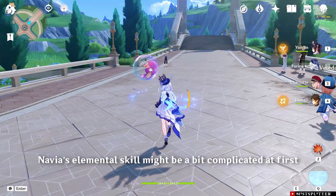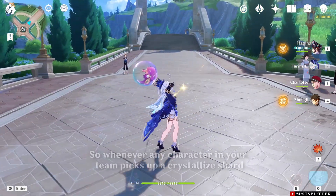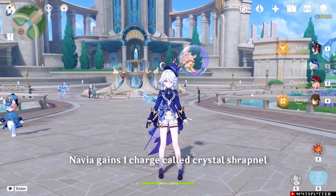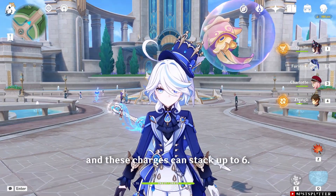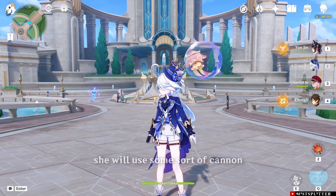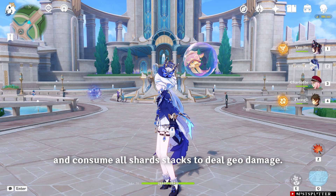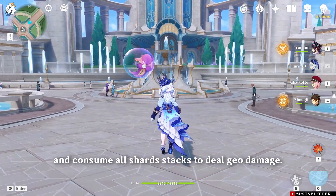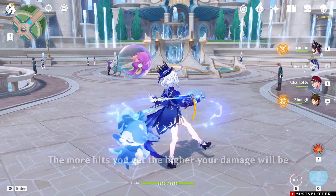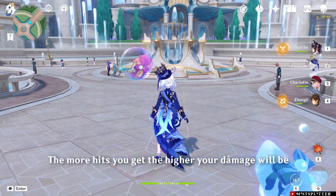Navia's elemental skill might be a bit complicated at first. Whenever any character in your team picks up a crystallized shard, Navia gains one charge called Crystal Shrapnel, and these charges can stack up to 6. When using Navia's elemental skill, she will use some sort of cannon and consume all shard stacks to deal Geo damage. Each shard consumed will increase the number of shots from Navia's cannon — the more hits you get, the higher your damage will be.